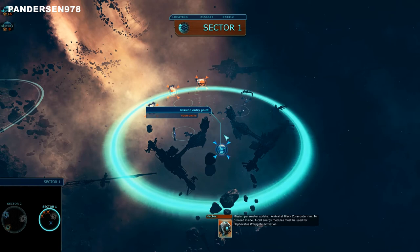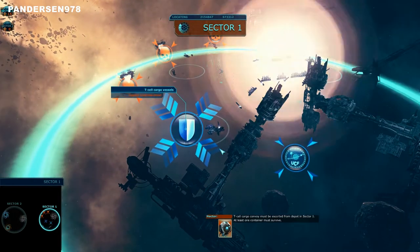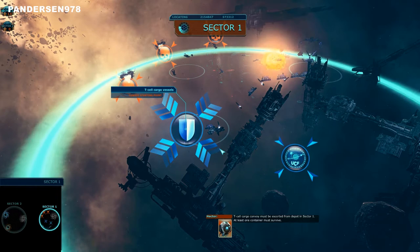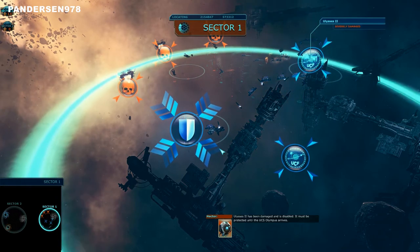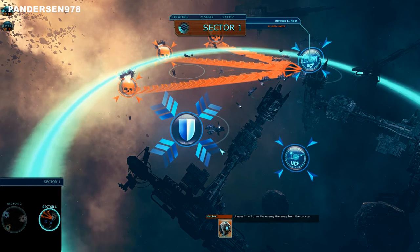Mission parameter update. Arrival at Black Zone outer rim. To proceed inside, T-cell energy modules must be used for Hephaestus warp gate activation. T-cell cargo convoy must be escorted from depot in Sector 1. At least one container must survive. Ulysses II has been damaged and is disabled. It must be protected until the UCS Olympus arrives. Ulysses II will draw the enemy fire away from the convoy. Assist when required.